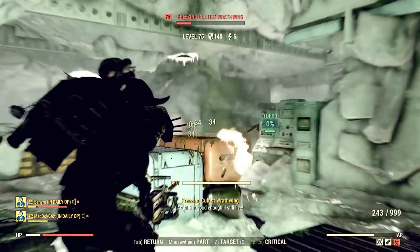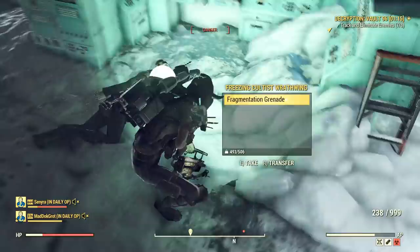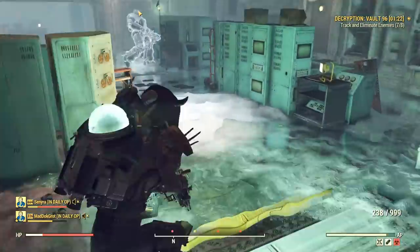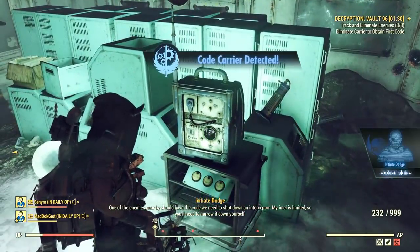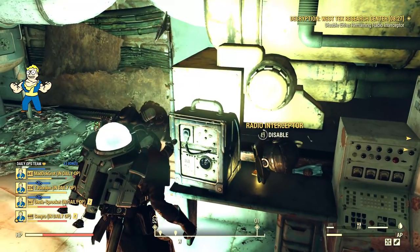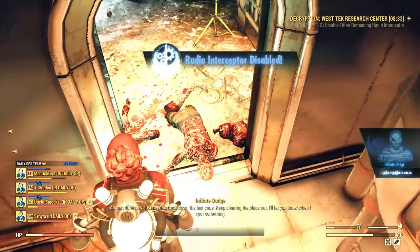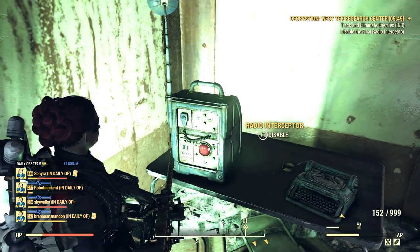In decryption, the objectives are very different. You need to kill dozens of enemies per objective, but they spawn scattered across the instance and they don't really run towards your position. Instead, they stand their ground, and that means that after each elimination objective, you need to kill code carriers and only then you can disable radio interceptors. These new machines have a different model and sound. There are two different sounds: one is more like people talking in the background and the second is more like a dry beeping.